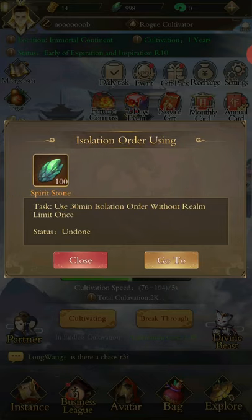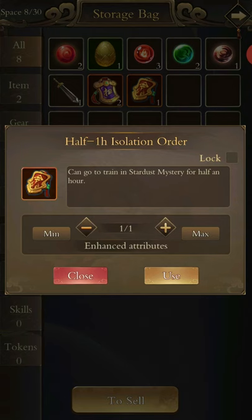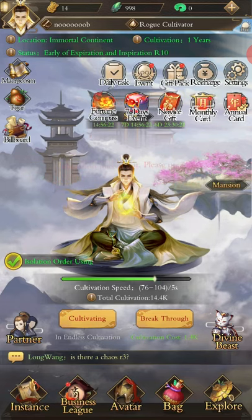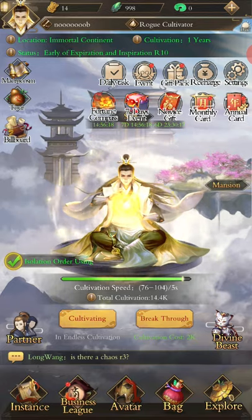Use the 30-minute isolation order — that's in your inventory. You get given a free half-hour isolation order, which gives you a bunch of cultivation base at once. That's always nice to have and is going to help you level up quite far.